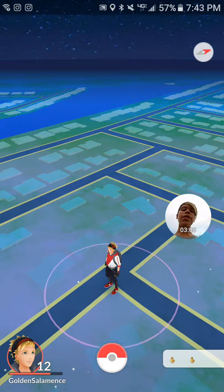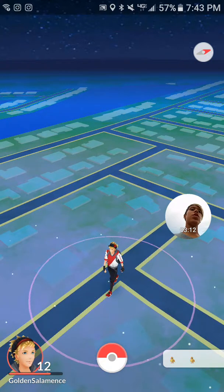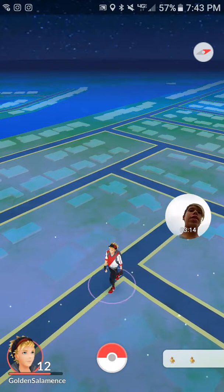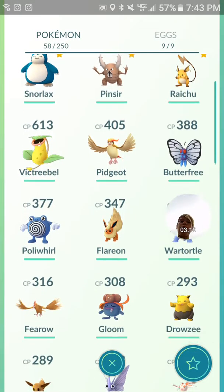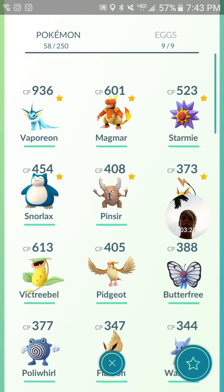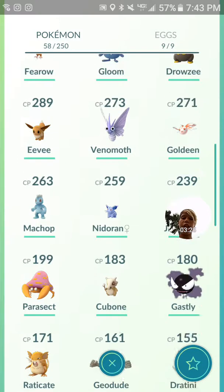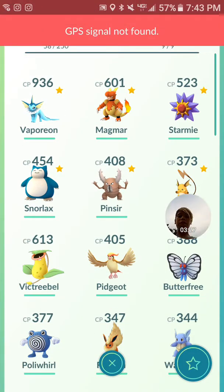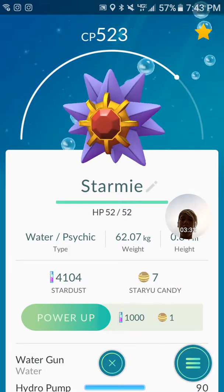I live on an island, so if you guys live in the west or wherever where water isn't nearby, some of the Pokémon I've caught a lot of are Poliwags and Poliwhirls. There are some Sandshrew too. I actually went to the beach and caught my Starmie, which looks awesome.